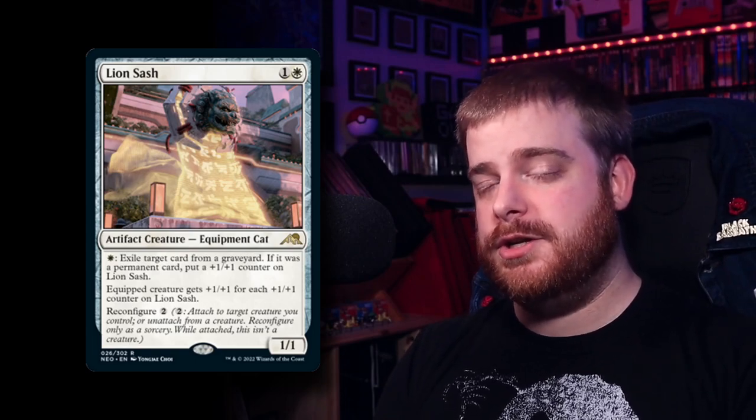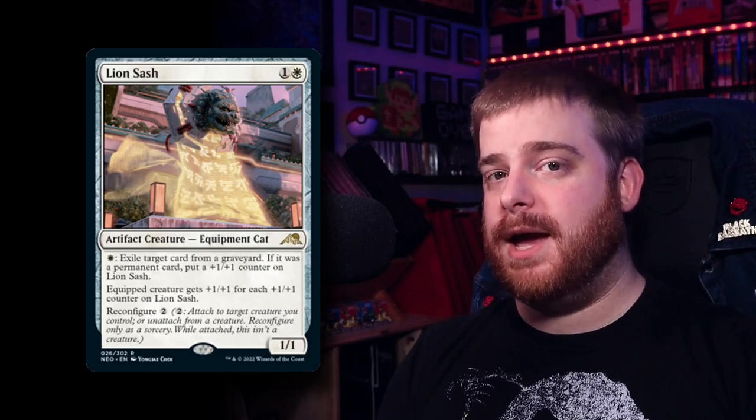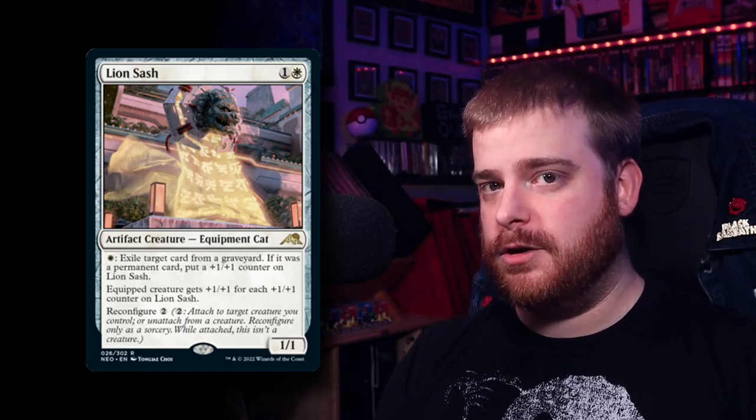Phyrexian Processor is one of the best things you can be doing with all that extra life gain. The creatures it makes are not artifact tokens for whatever reason — talk about a huge flavor miss WotC. But you're going to have all that life anyway, you might as well turn it into massive creatures every turn. And I couldn't forget Lion Sash, which is another really cool card to come out of the set. Not only is it a creature that gets bigger by exiling your opponent's graveyards, but it then turns itself into a massive equipment when you get your bigger creatures out.